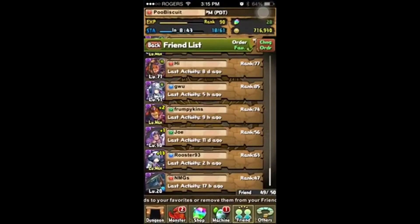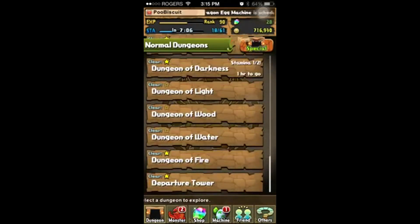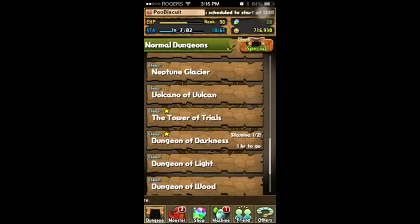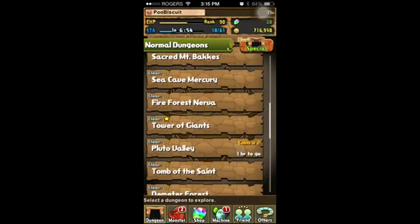So let's go to Puzzles and Dragons. On PAD, the main thing you want to do early on is just rank up. I'm only ranked 90 — I know some people who are way higher than that. On certain days there's half stamina, so it costs half the stamina to do a dungeon. The best place to farm for EXP, giving the most EXP per stamina used, is Tower of Giants.